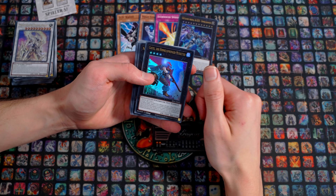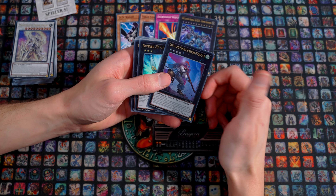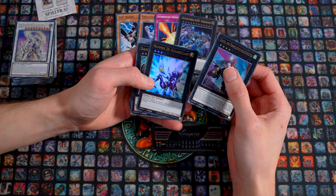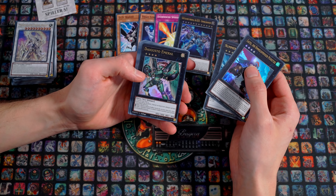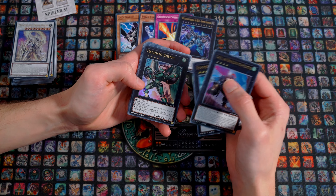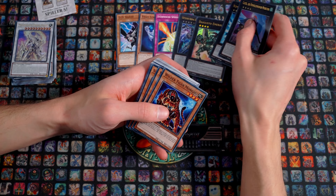Castel was played a lot earlier – around Duelist Alliance in 2014 and 2015, but not so much after that. It's still a strong card. Gigabriliant was never played very much. Gusto Emerald is a card that was banned for a long time – I think it was banned and has now returned. It's a good Rank 4, and it's nice that it's included here.